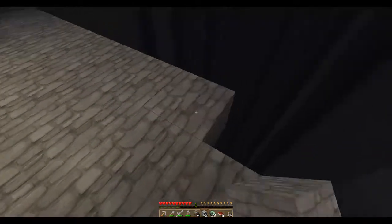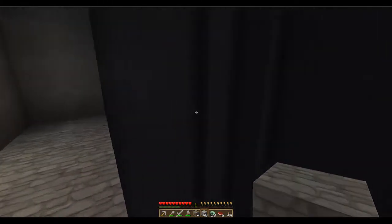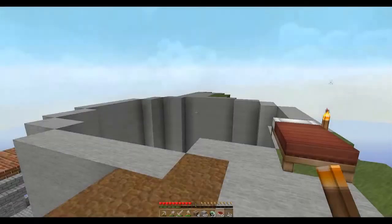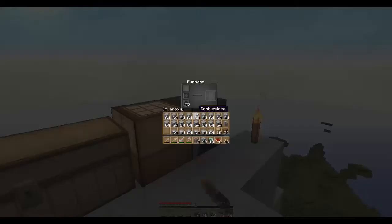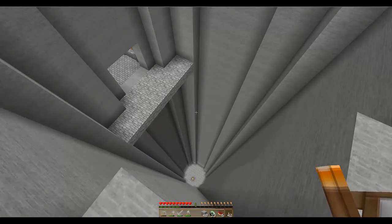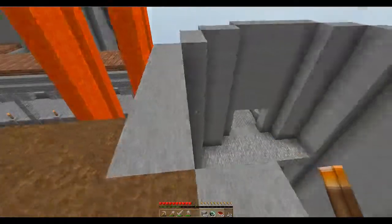The other decision is where our first staircase down is going to start. I think we're going to have it start over here, so it'll be clockwise going down and counter-clockwise going up, which is fairly normal. I've just slept in my bed to make it daytime again — one of the perks of being the only person on. We're going to go ahead and throw some iron in the furnace, then I'll build out the first level of the staircase and be right back.